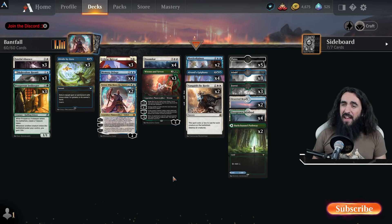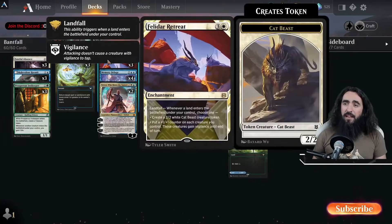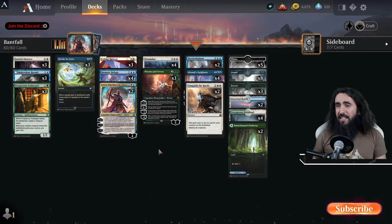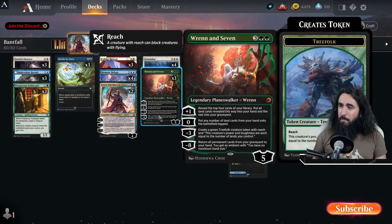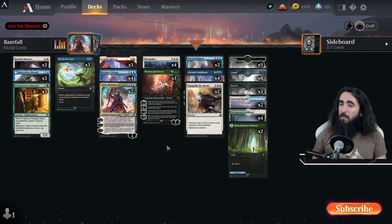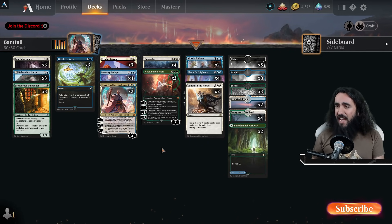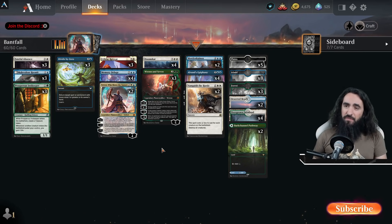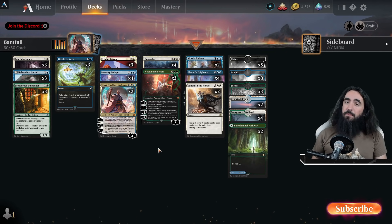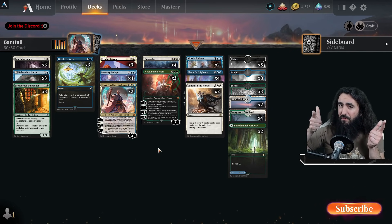This is a very fun deck. You will make a lot of comebacks thanks to the Prosperous Innkeeper giving you life whenever you play a cat or when you bring the birds down. You have Doomscars to wipe the board very efficiently, Teferi to gain life back, and Vranin 7 to get some blockers. In playtesting, I had a lot of fun against Mono White — they hate this deck. Alright, this is Bandfall — Bandfall Super Friends, Vranin and Kitty Cats. I'm Mattress Malone and I will see you in those Felidar games.